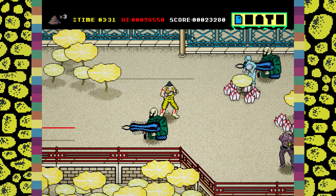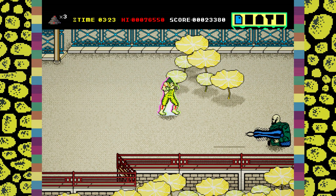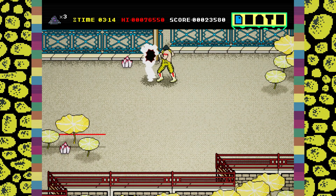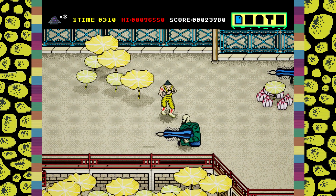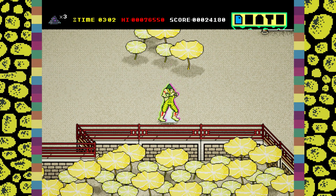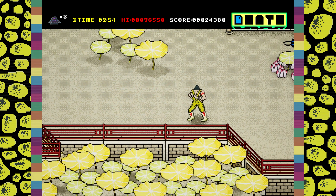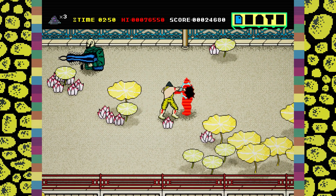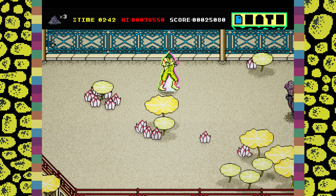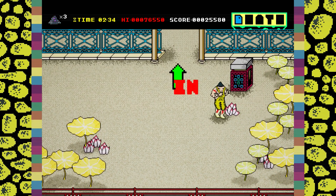Once you see the next running dude, get back a little bit and start charging. This part is dangerous because there are two running dudes ready to strike. Be careful and avoid the second one — kill him with your punches if you need to. Kill the laser and wait for the next running dude. Advance slowly killing all the enemies until you see the next one. Repeat. Grab the letter E and continue.